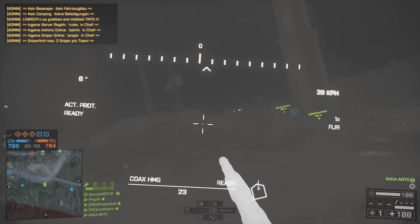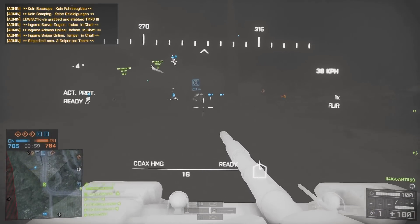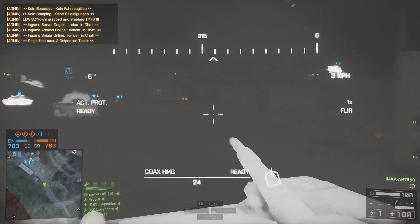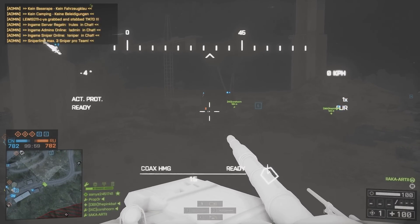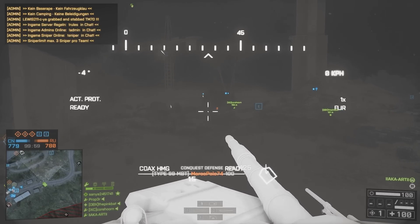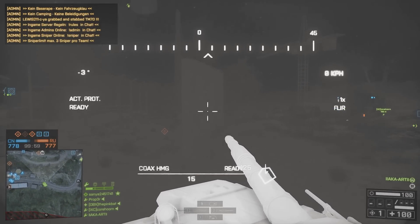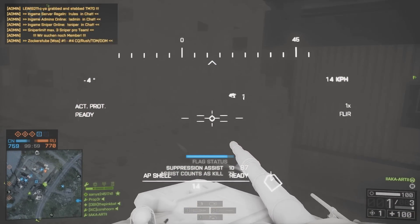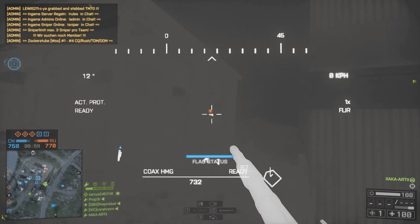Once again I push onto Delta because I can see enemies are still pushing up from underneath the dish. It is my plan to go down there, but first I want to make sure I've got rid of all the snipers and pretty much all the spawn points up on Charlie first, because the last thing I want to do is push down under the dish and then find Charlie and Echo getting capped behind me — because then I'll get pinched.